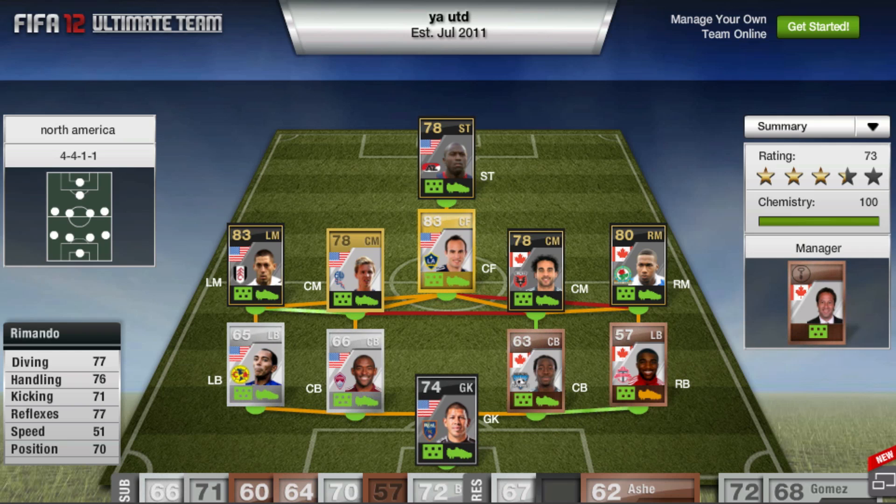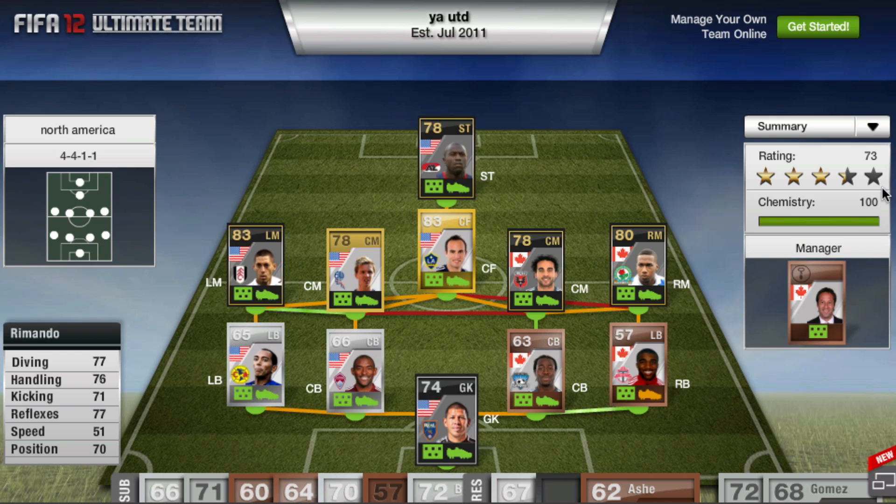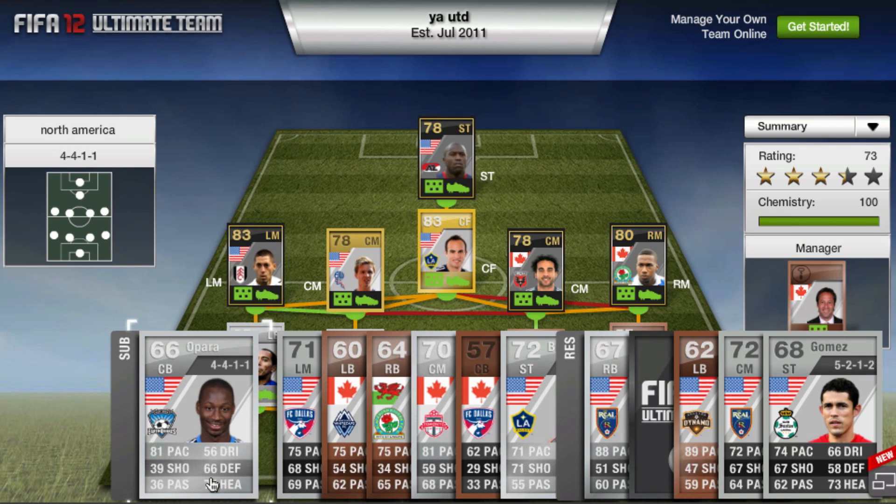In goal we have Ramondo — I've played with his non-inform before. The inform has 77 diving, 76 handling, 71 kicking, 77 reflexes, and 70 positioning. His inform costs 30,000 coins and I'm not sure it's worth it, but the squad owner says he's definitely worth it. He's a solid keeper and I like playing with his non-inform, so I'm guessing I'd enjoy the inform too.